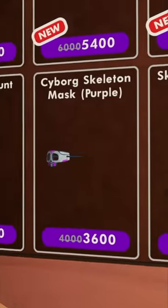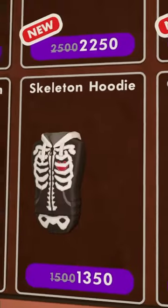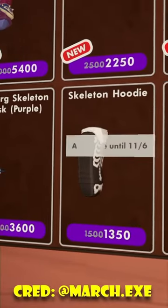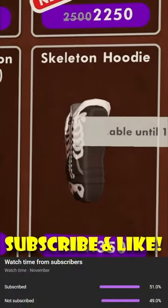You guys know why we only have the normal skeleton hoodie instead of the cyborg skeleton purple hoodie? Many players think that they replaced it with the original skeleton hoodie because the actual purple one is broken at the moment. So we have the original hoodie, and do you guys prefer it? Be sure to let me know.